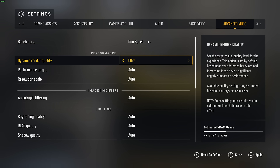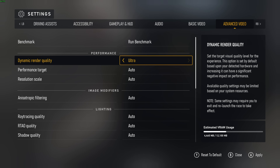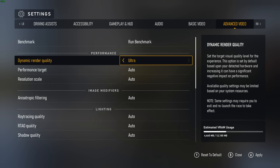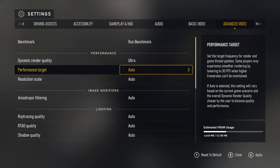In the advanced video tab, under performance, dynamic render quality automatically changes the level of detail for objects. The more to the low end you have this, the more you'll notice objects pop in with higher and lower quality as you get closer to them. I'd recommend leaving this on the higher end, so that more high-quality objects are kept loaded and you don't notice weird pop-in as you're driving past things.